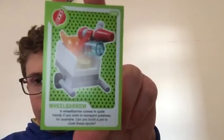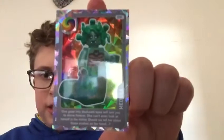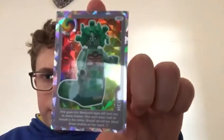Next pack, guys - open up, open up! Okay, first card is Wheelbarrow number three. Next one is Medusa Juicer. Next one is Medusa 91 - the number is 91.